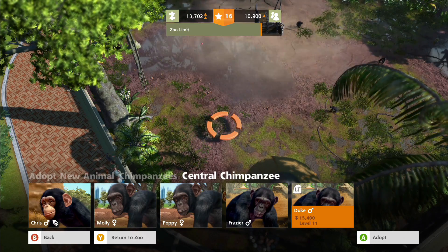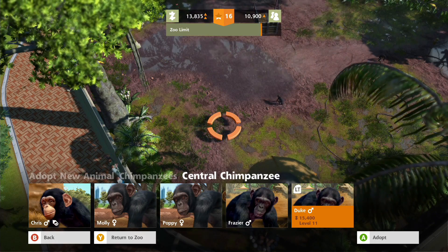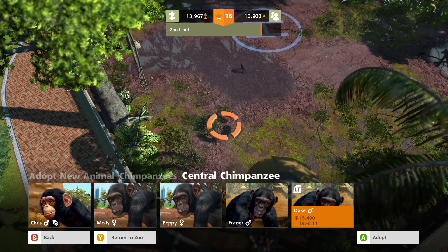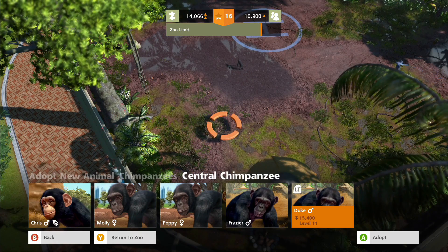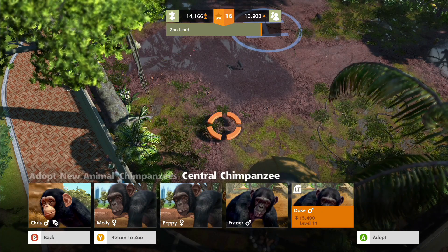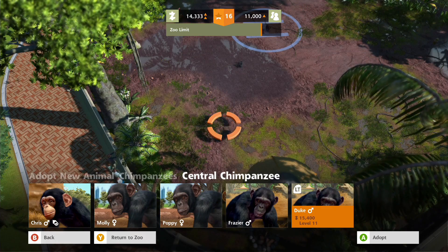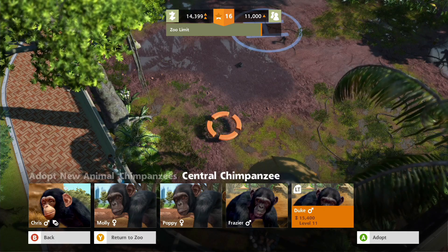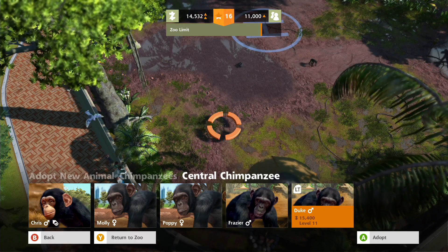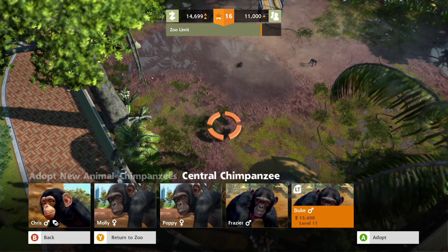We just got to keep improving things, upgrading and so on, and try to get our zoo level up to level 20. We should pretty quickly get that. Hopefully get plenty of places for people to buy food and gifts and souvenirs, and that'll give us the money we need. Our money is going up so slowly.